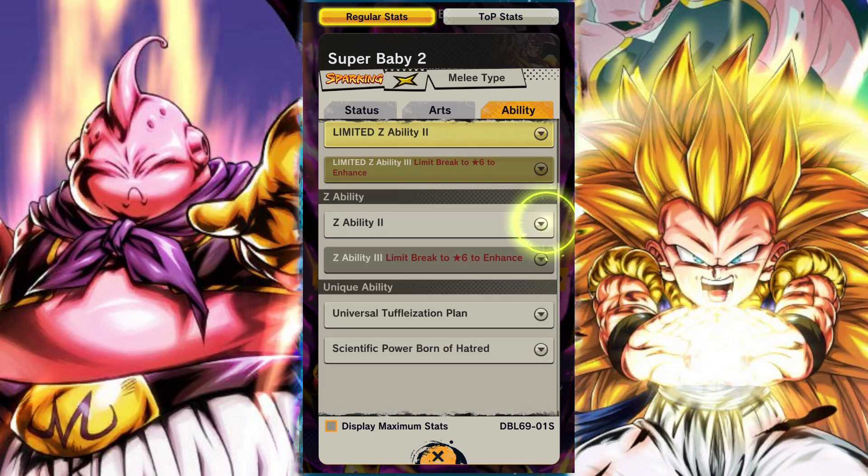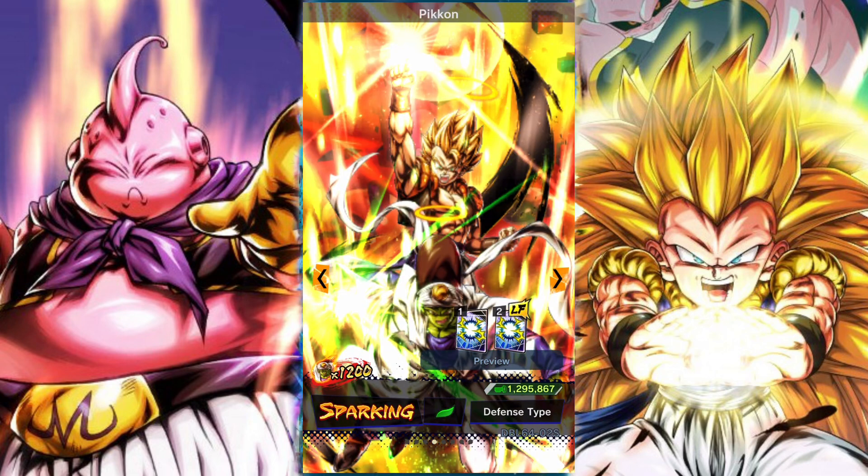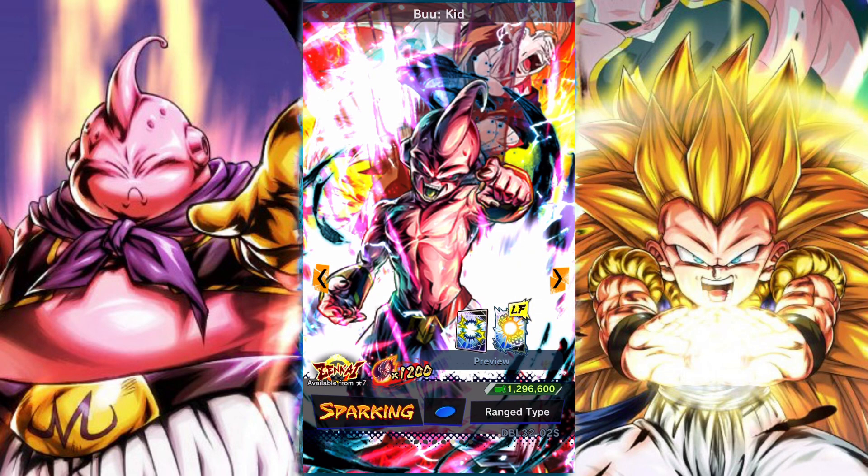Then we obviously have Baby, and we have the Vegeta and Goku from the anniversary. I think these two units are good, so summoning if you don't have them is an incentive. Obviously Gotenks gives Baby a bit of an issue, but powerful opponents is in a really good place right now, and Baby is probably the premier yellow unit on powerful opponents. Vegeta and Goku are also very solid. Goku and Vegeta got their Zenkai, so you will need them at seven stars — that's really what's going to make them useful.